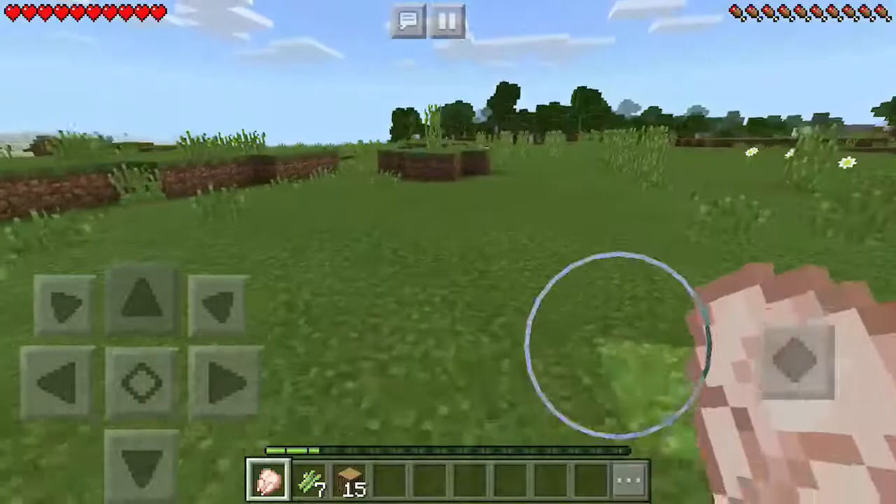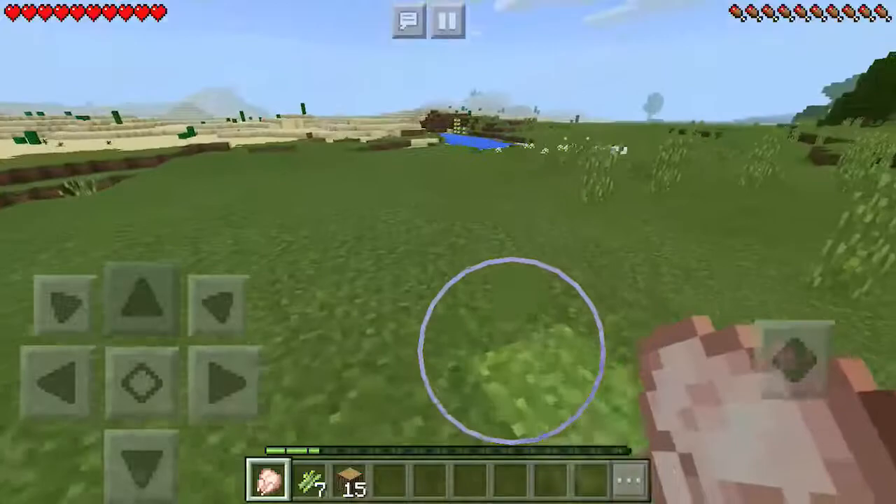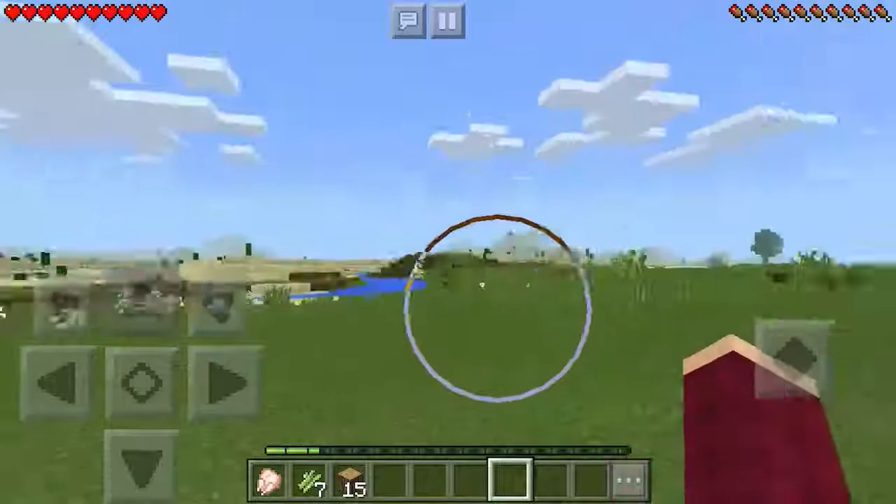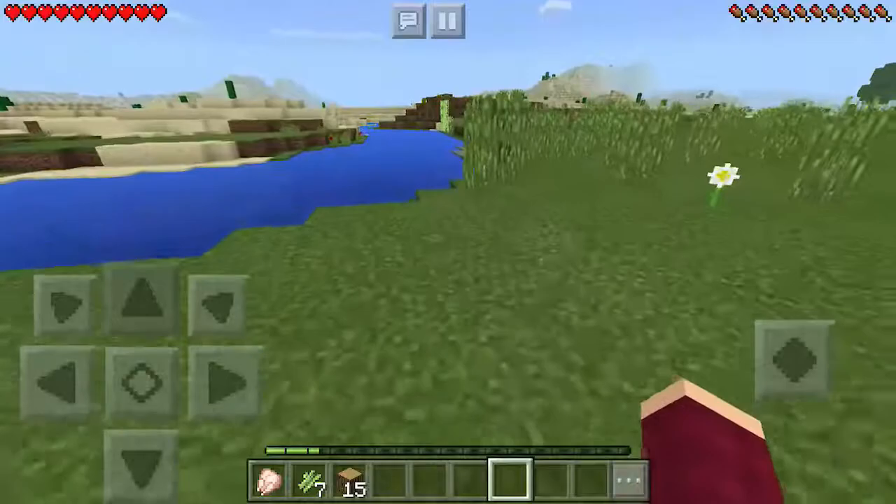Starting a survival world is not easy, but I know we can do it. So we need to find our first ground place. I'm thinking we should go into that area over there. First I'm going to get that sugar cane.